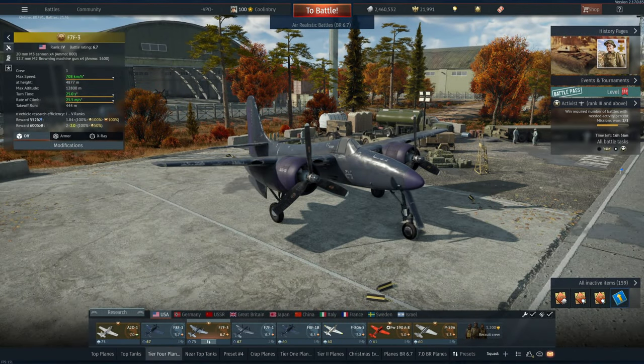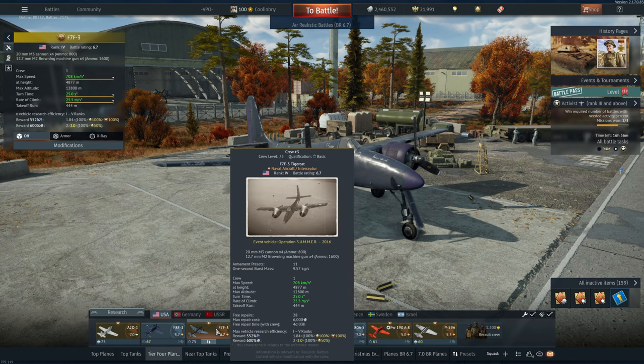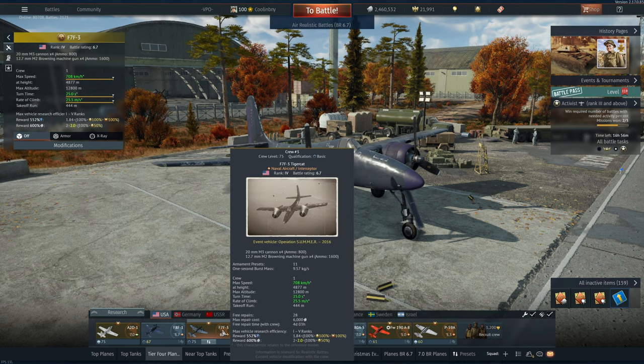Hey everyone, Tankenstein here. In this video I've got gameplay for the F7F-3, a rank 4 BR 6.7 premium aircraft for the American air tech tree. It's pretty much an F7F-1 except slightly better — it's the same exact BR as the F7F-1, but it is slightly lower to repair and has a better amount of things you can equip to it.